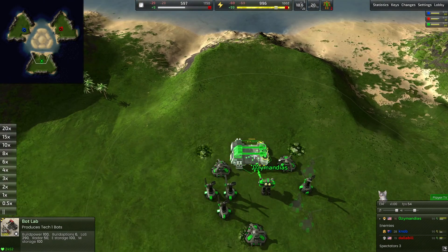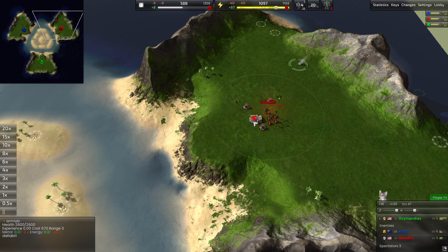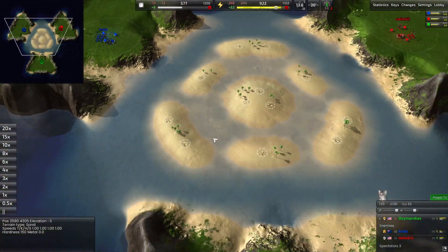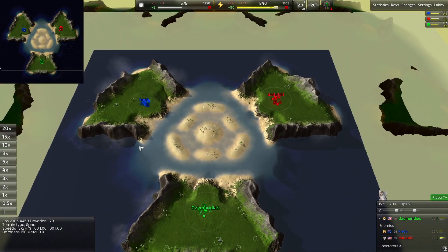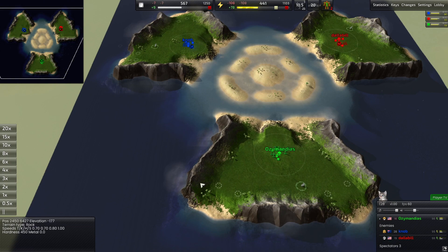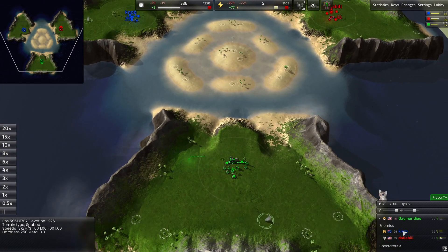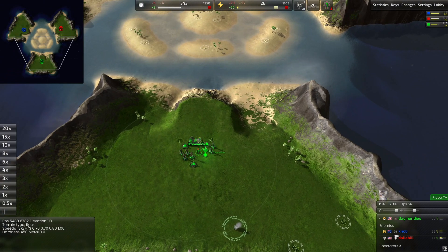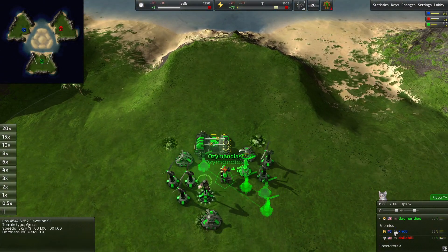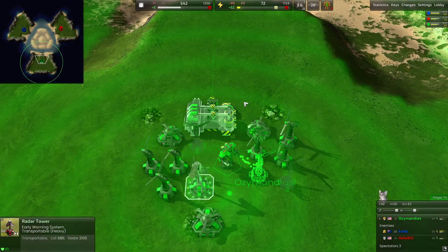We have Ozymandus going to a bot lab, Dollabil using a bot lab, and Knob going to bot lab. No Hovercraft starting today — I don't know if it's going to be used at all. I don't know if boats are going to be used at all, I hope so. We have some relatively experienced players, and it's actually a more even game than it looks, just based off these numbers — not really indicative of these players' skills.